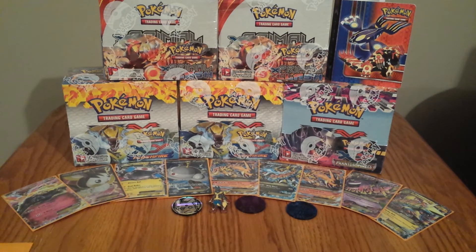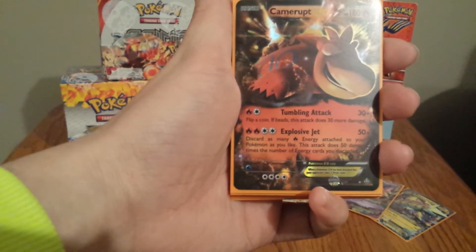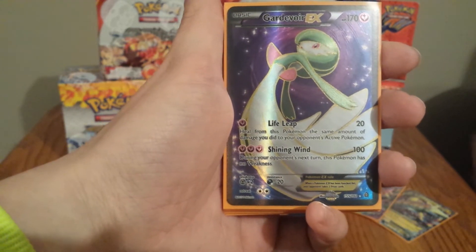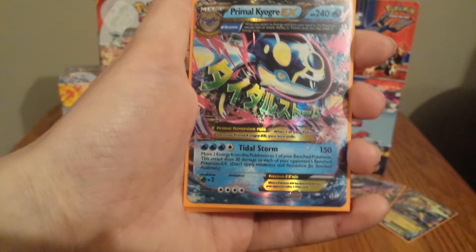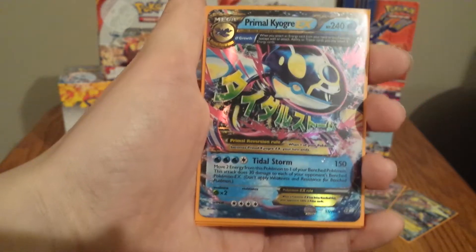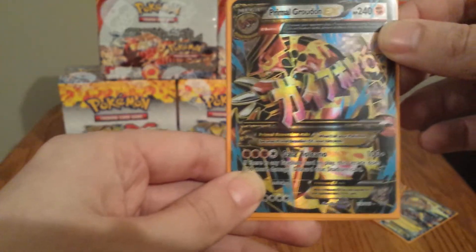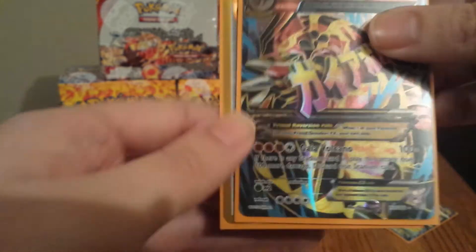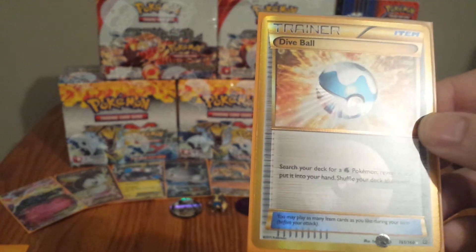Now moving on over to our Ultra Rares, we have Trevenant, Camerupt, Full Art Camerupt, Full Art Gardevoir, Kyogre — the colors on these things are just phenomenal. Primal Kyogre, two of those bad boys. And of course the Full Art Primal Groudon — the colors are just so amazing in this set. And we pulled a Secret Rare: Dive Ball.